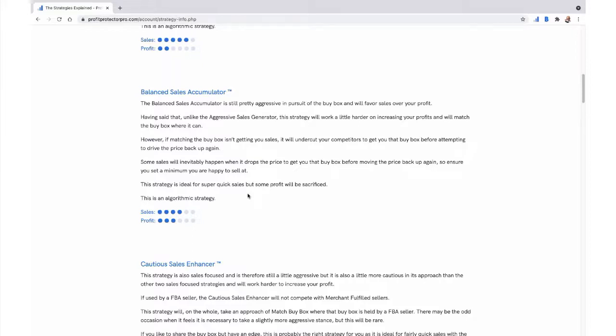PPP is really good at creating buy boxes. Set it on Balanced Sales Accumulator, give it a couple of days — maybe even a little bit longer — to properly learn that listing. It has to keep moving around to understand what Amazon will allow on that particular ASIN. If there's any chance of creating a buy box on a suppressed listing, Balanced Sales Accumulator is a really good way of achieving that.